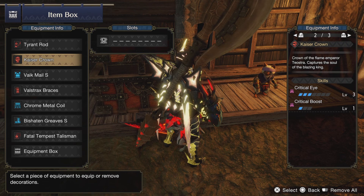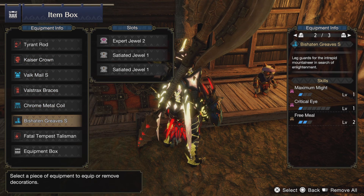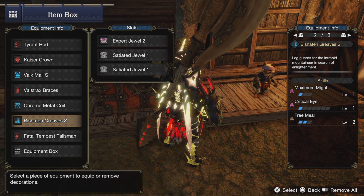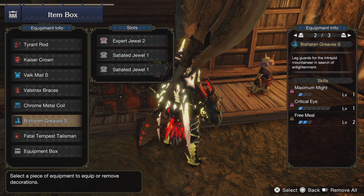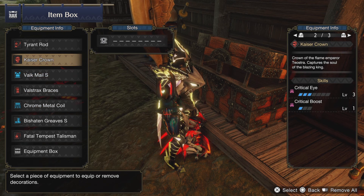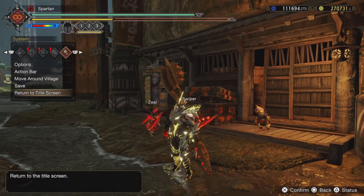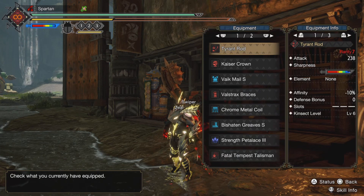For the second build you'd be using Kaiser Crown, Valstrax, Chrome, and Bishop Tin. The reason I'm using Bishop Tin is because it gives Maximum Might — I know it sounds weird but just let me cook. It does work. You only need two levels of Maximum Might to have 100% crit, and you will be doing much more damage.